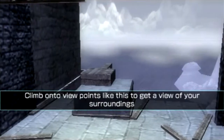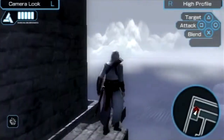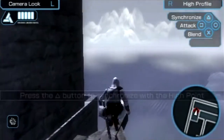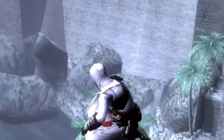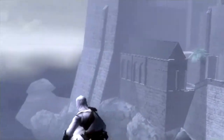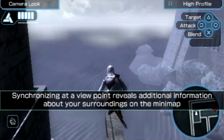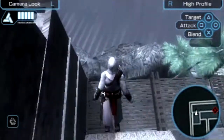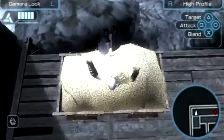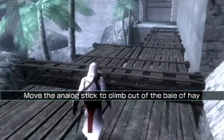Climb onto the viewpoint. Oh, so you can actually do that. Come on, I never did this in the game when I was playing. Walk on now. I've done this once or twice — this is nonsense. It's just to give you a little scenery of whatever area you're in. Oh, so that's the leap of faith. I guess it's a fitting name for that.